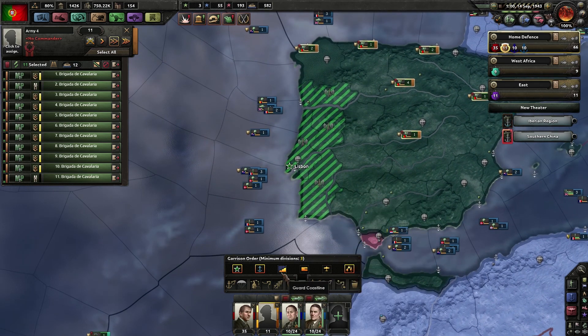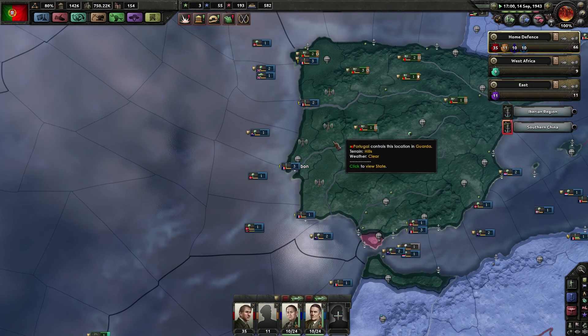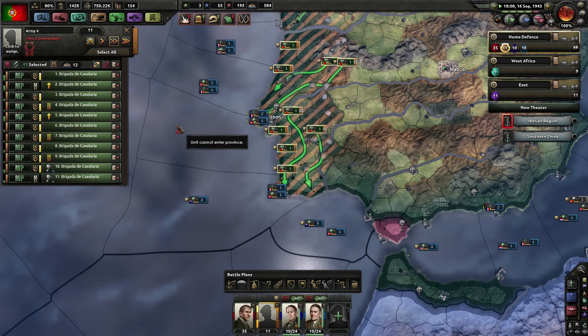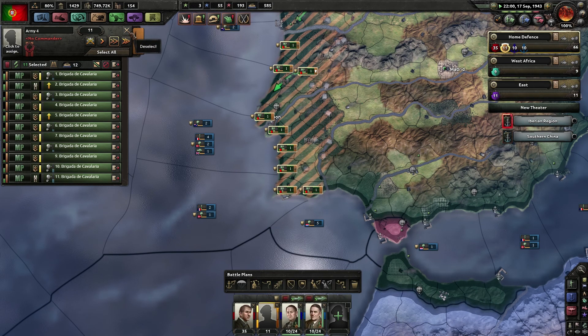Three divisions - also this one - eleven divisions. Guard all the harbors, please. It's just MP units but still, it's at least something - guarding the harbors at the port.